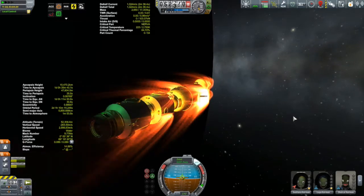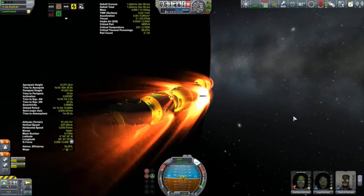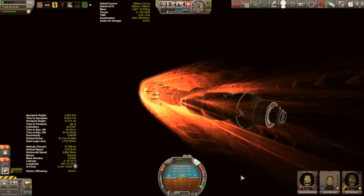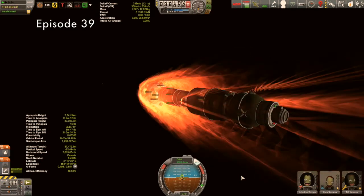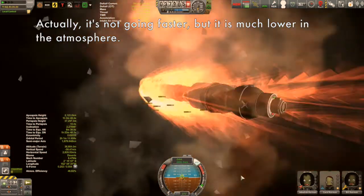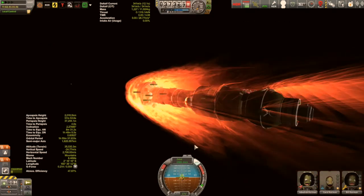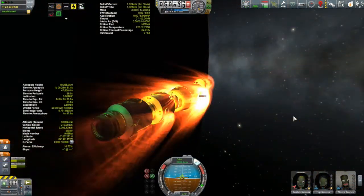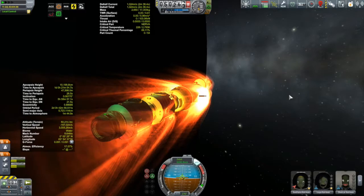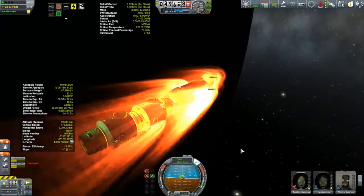That didn't seem to take too long at all. Longtime viewers might realize this is actually not the first time this has happened. Back in episode 39, the original Kryon was returning from its first orbit around the moon and suffered much the same fate, though it was going a lot faster. On the Kryon 1, the solar panels were recessed in a narrower area of the ship which may have protected them. At the time I completely blamed KSP's old heating model, but their heating model seems to be working fine now in 1.05.